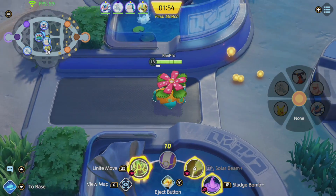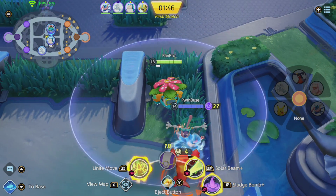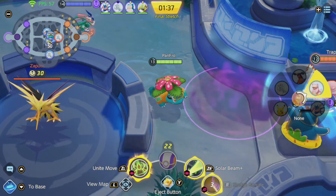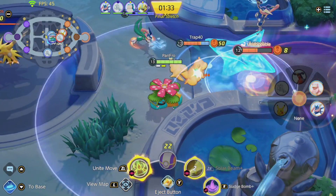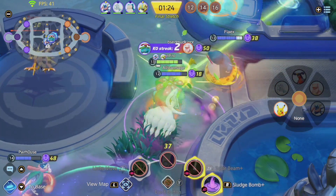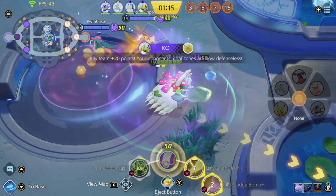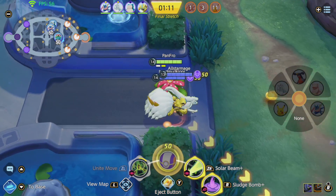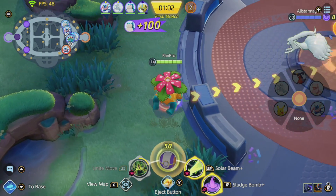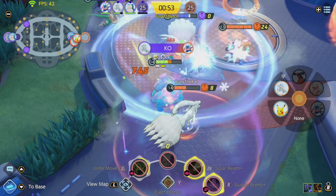In the late game, your goals are: one, secure Zapdos with Solar Beam or your Unite move since you do tons of damage with incredible range; and two, poke opponents with Solar Beam to weaken them before they enter a fight or pick off stragglers. You're essentially a sniper rifle — shoot enemies coming down mid lane toward Zapdos. If you get in trouble, your Unite move gives you a second chance with movement speed and slows nearby enemies, making it easier to land Sludge Bombs and Solar Beams. Venusaur is an absolute monster in the right hands with crazy ranged damage, though hard to use due to low mobility. Thanks for watching — please subscribe, like, and check out my other Unite videos!